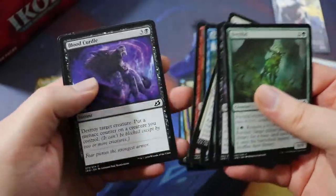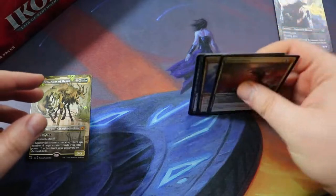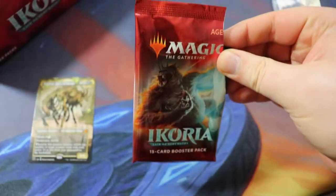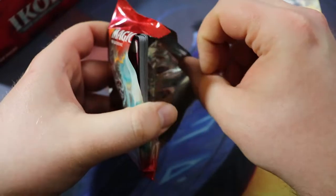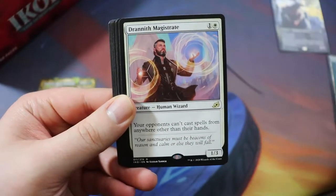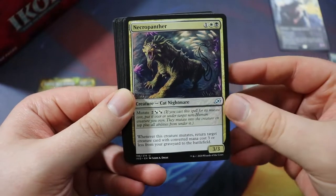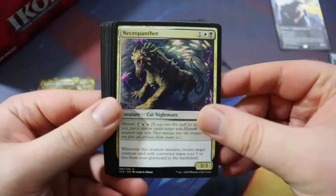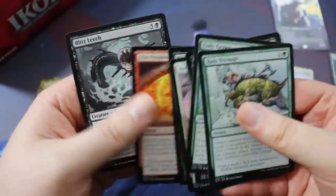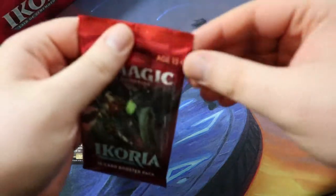I'm not going to go over the commons all in detail otherwise this video is going to take a very long time, but I'll go over them quickly. At the very end I'll assess what cards I want to put in the deck — we'll cover the rares, mythics, and maybe some uncommons that pull us into building a particular type of deck. We have a Drannith Magistrate as a rare, not super exciting. Weaponize the Monsters. Necropanther — really like this card, could be good in a Nethroi-style deck. Another Zenith Flare.